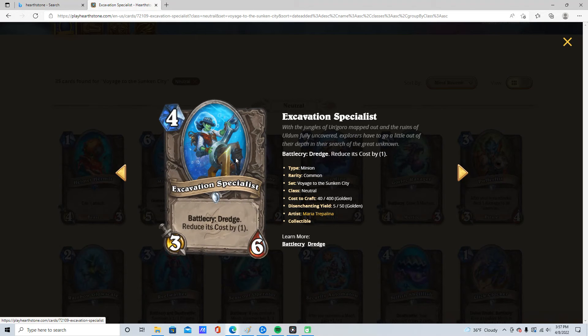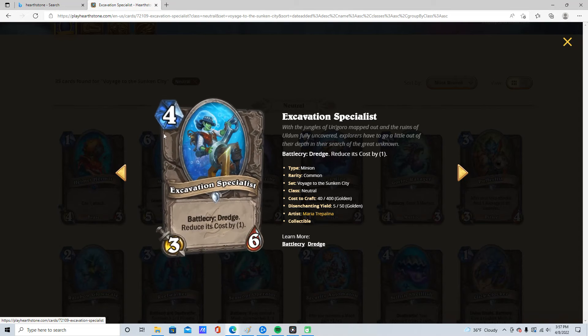4 mana, 3/6. Dredge, reduced its cost by 1. 1 star. Terrible. Too much mana to Dredge.